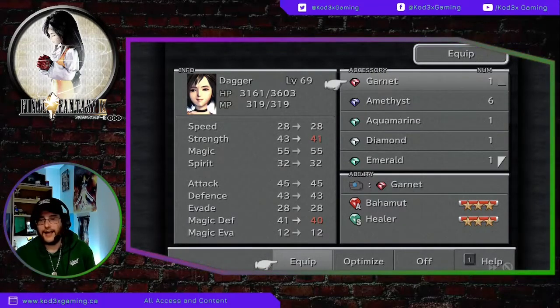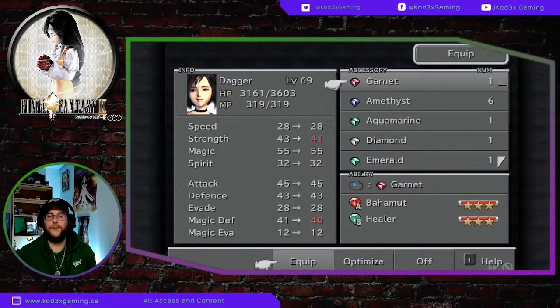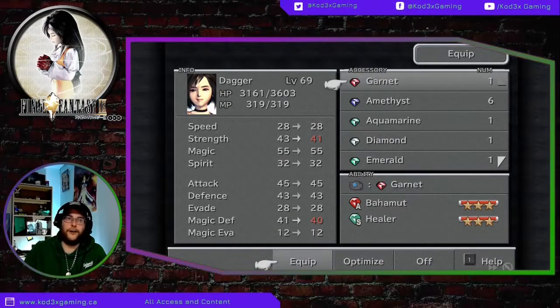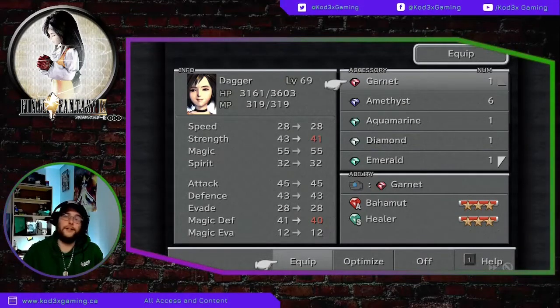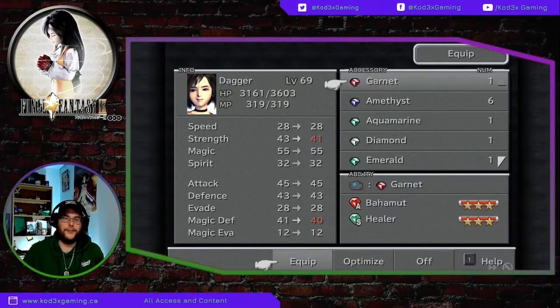After you get your first Garnet, you can equip it to Dagger and level her up a little bit, and soon enough you'll be able to summon the great Bahamut onto your team. If you guys liked today's video, make sure to like, subscribe, and hit that notification bell.